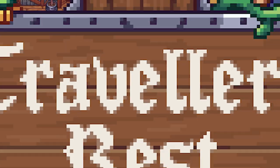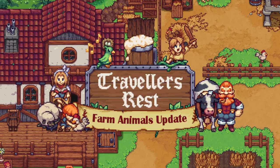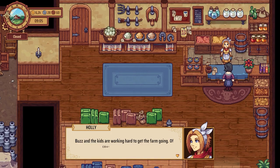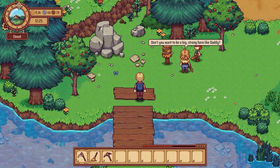The new update for Traveler's Rest is now available and contains many new features. Buzz and his family have settled into their new farm. You'll now be able to get to know them better by talking to them directly or watching them interact with each other.